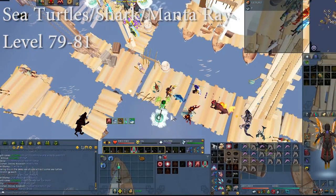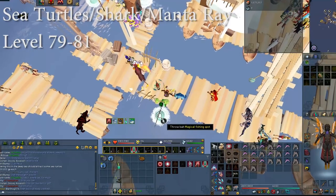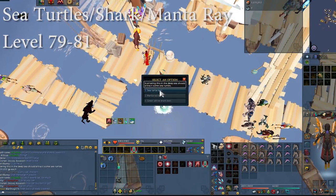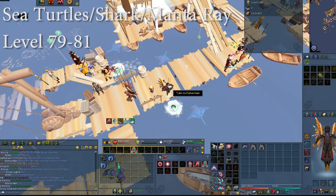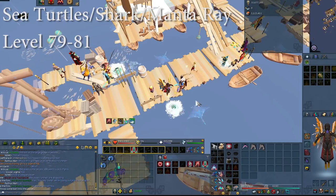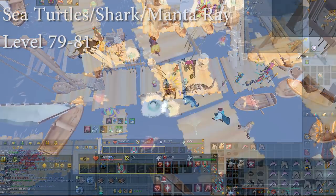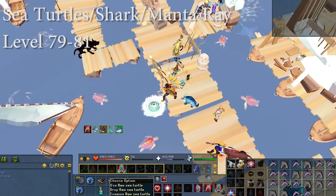Next up we have sea turtles, great white sharks, and manta rays. I'm grouping all of these together because they are fished in the exact same manner. Once you have 300 minnows or you buy the bait off of the GE, you make it into the bait that you need and then you put it inside this fishing spot. Once you activate the fishing spot you will see all of the fish in the four corners around you and then you will be able to fish at least 50 fish from this fishing spot.